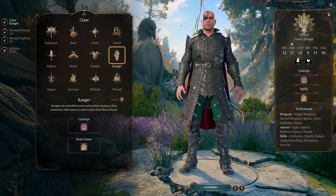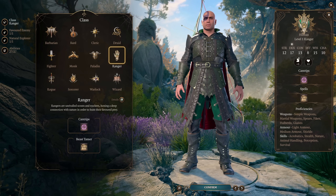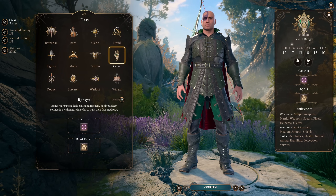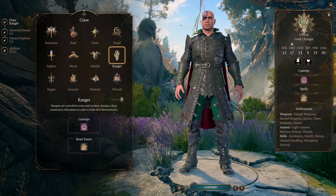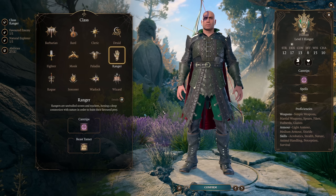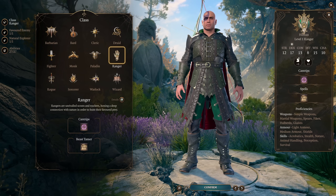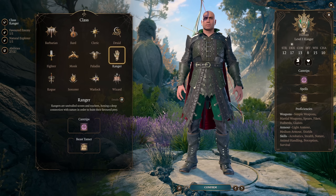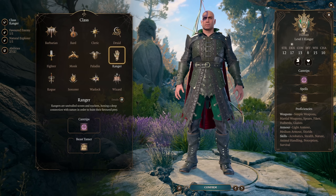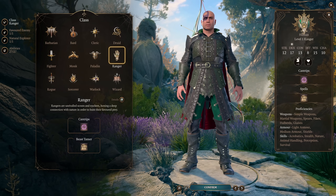Rangers do excellent consistent damage and are very hard to kill — those two things are really important for honor mode runs, because a character that can just always get the job done is critical when you can't reload a save. On lower difficulties this also helps, especially for co-op with new players. Either you let them play the ranger, or you play it yourself to compensate for the unreliability of teammates who might fireball themselves or forget to join combat.